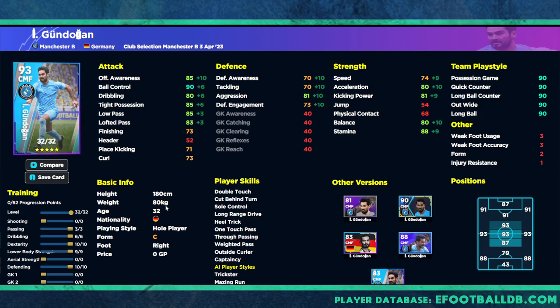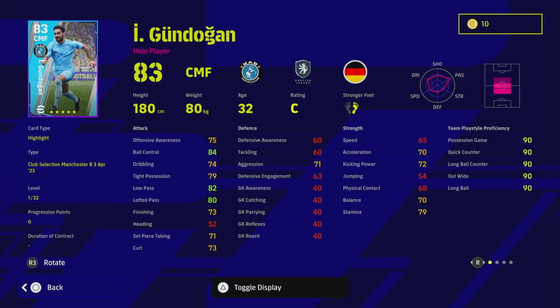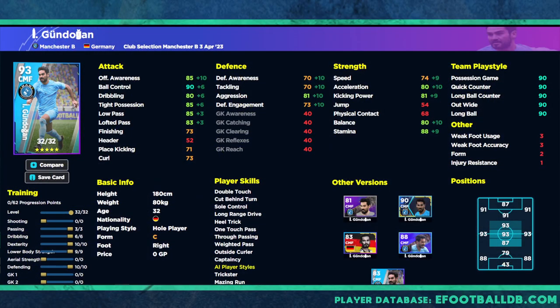Next up is Gundogan — I've never really given him his full plaudits because I've always used Goretzka in a very similar system. I do like that Gundogan has one touch pass, double touch, and weighted pass, making him a very easy-to-use player. With 62 progression points across 32 levels, he is a whole player. You have to be very careful about how you train him — I'll cover that in the training guide — but he's not a bad player if you do spin him.